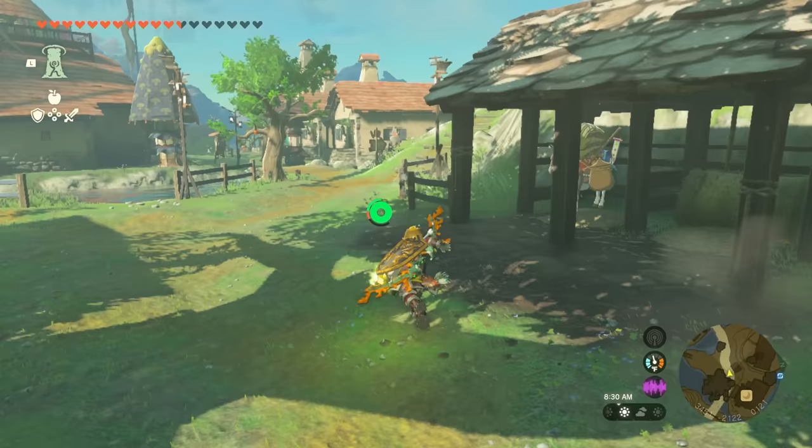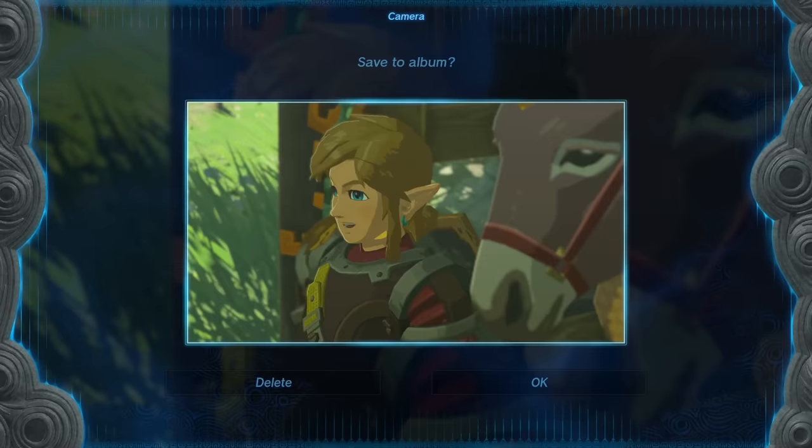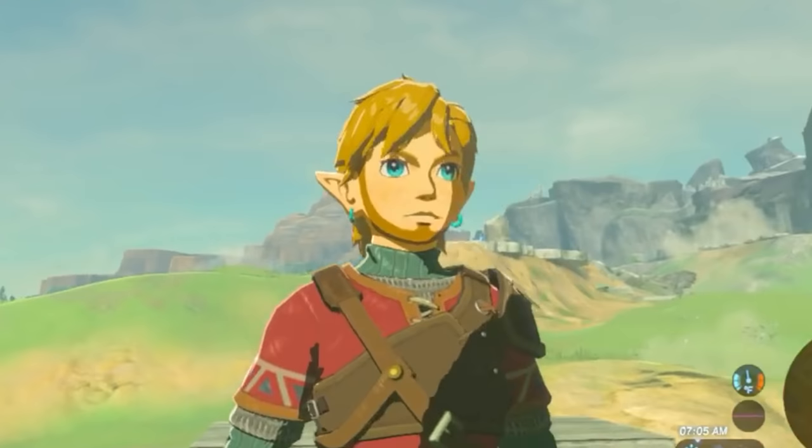Head to Hat Village and find this donkey. He's sitting right here in this stable — take a selfie with him. That's a pretty good photo, don't you think? Then hang the photo up in your house, and save the game, and then whenever you load back in, you're gonna have a— Hey, that's not the cut I wanted! So...